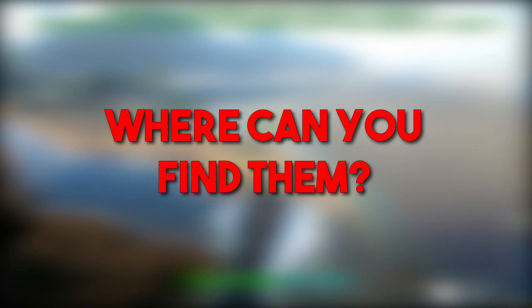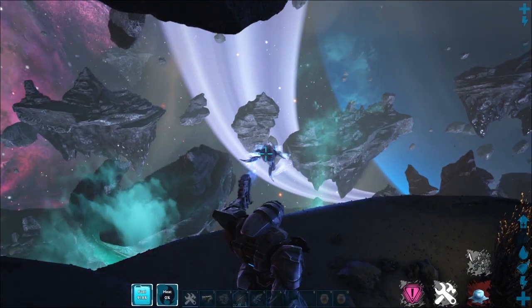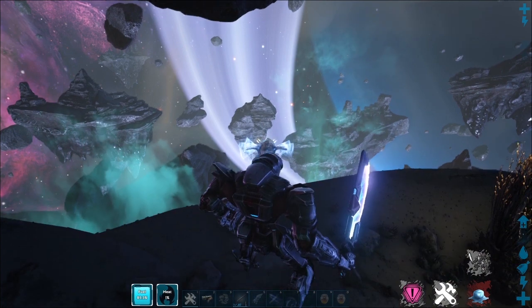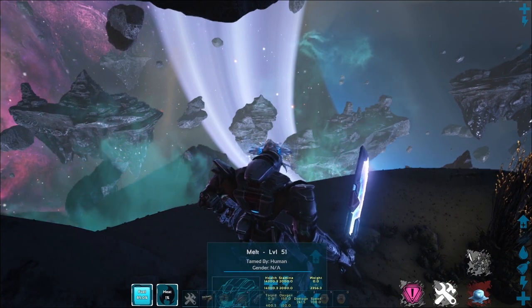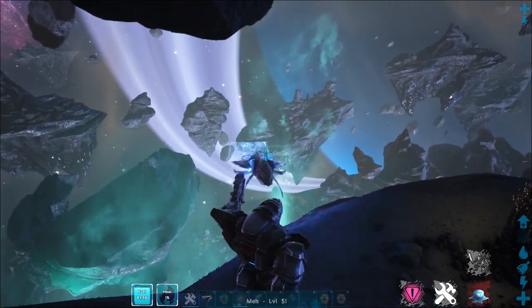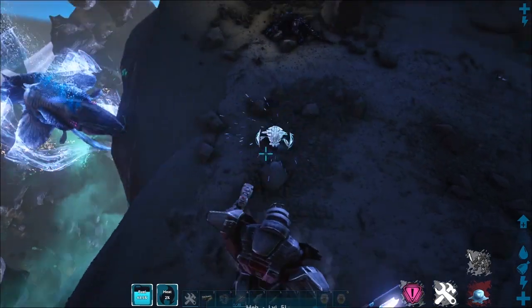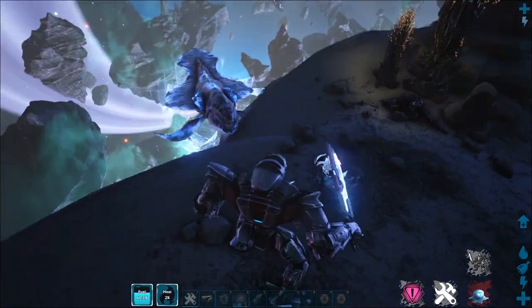First up, let's talk about where you can find the Astro Cetus. You can only find Astro Cetuses in the Lunar Biome in the Ark Genesis DLC. Typically you'll be able to find them anywhere in this biome, but they will be pretty high off the ground and could be out of render distance. So try to find a way to fly up and you should be able to see them.